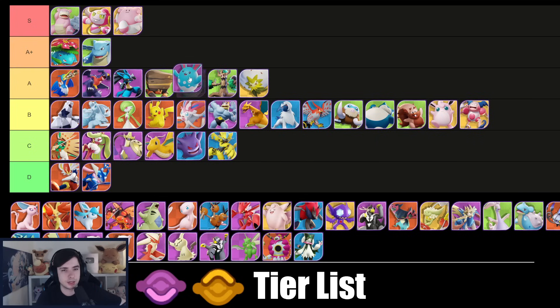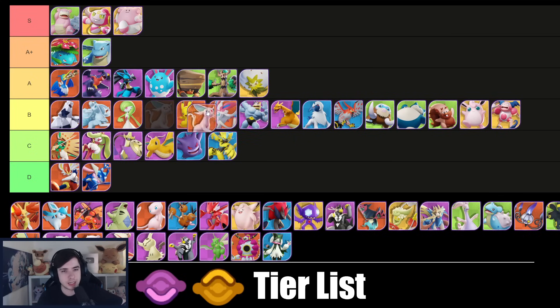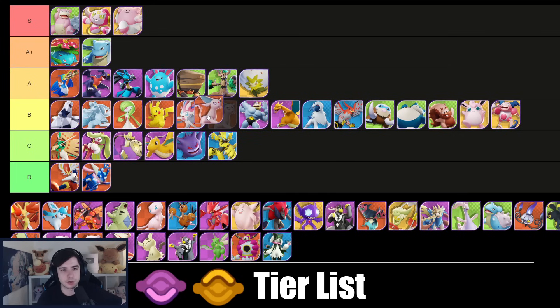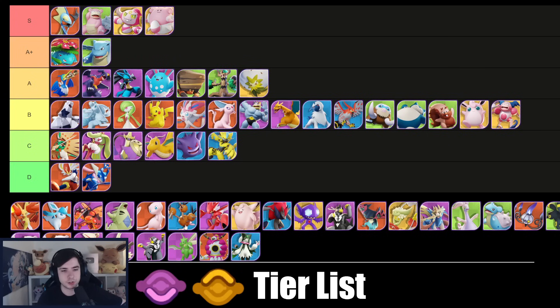Azumarill — I think it's A tier, maybe I'm overestimating a tiny bit, but Azumarill is quite strong and should not be underestimated. Espeon is a solid B tier, maybe actually still A — I think people are sleeping on Espeon again. It's always a Pokémon that's quite strong; Power/Psybeam is super annoying to play against, but it does get outranged by Mewtwo and Inteleon.